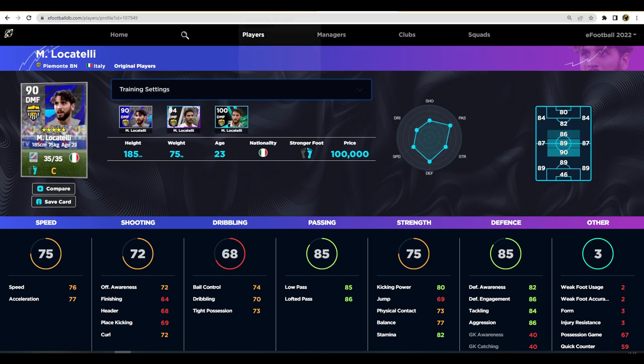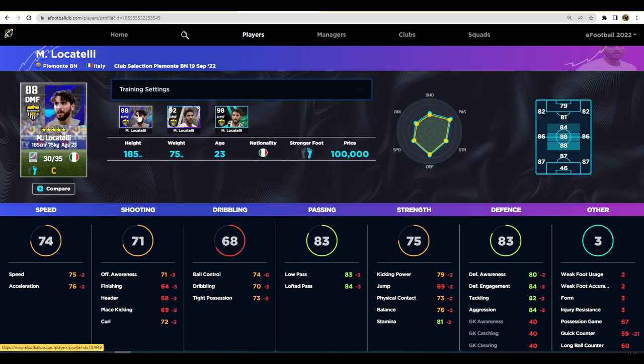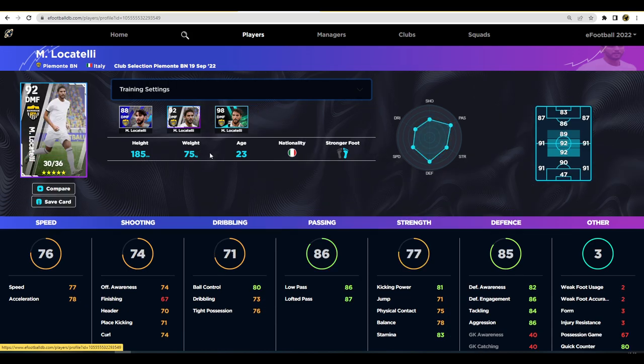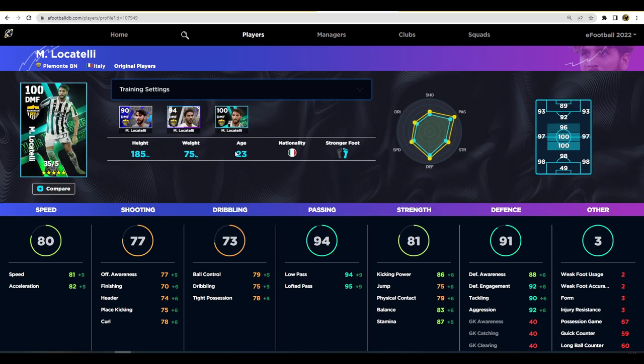Next up is Locatelli. Comparing him to his standard version, he has an improvement of about two to three in pretty much every stat, which follows through the whole way. Another version was released but only had five levels, so it won't reach the same level. His standard card is quite good: 78 acceleration, 77 speed, 80 ball control, high pass stats and defensive awareness. The standard card is available for 100,000 GP if you don't spin him. He also has unwavering form, and people swear by him as a really good DMF - his stats definitely look the part.